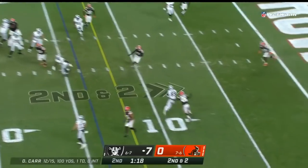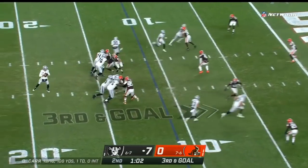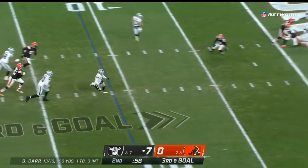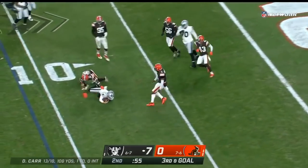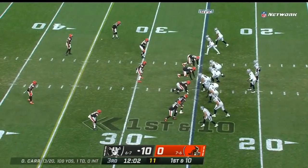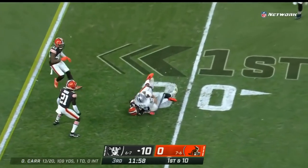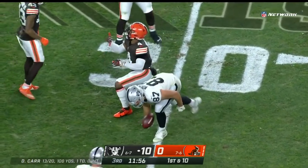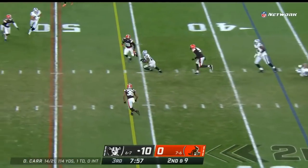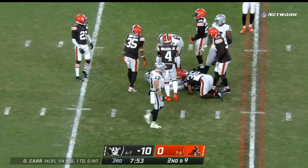Second and two, back to the air — Carr throws the slant for Brian Edwards. Well protected, coverage is good, he tries to go but Carr is planted shy of the five. Starting the next drive from the 25-yard line, Carr looks to throw and has Foster Moreau. Zay Jones comes in motion on second and nine, Carr over the middle has Jacobs, and Josh Jacobs has a first down into Cleveland territory.